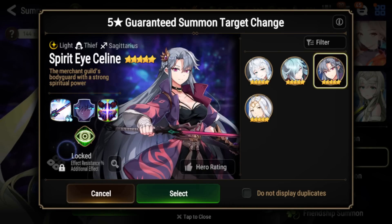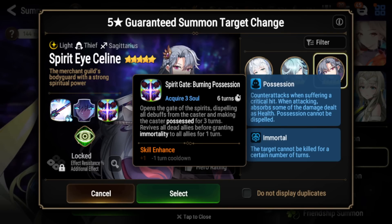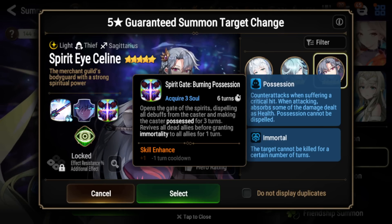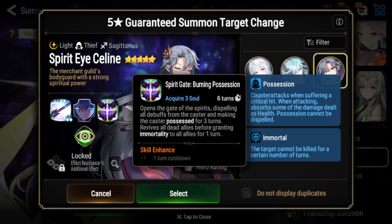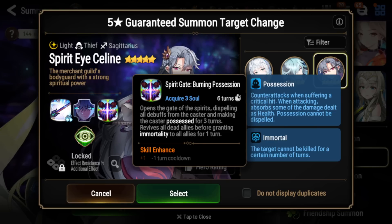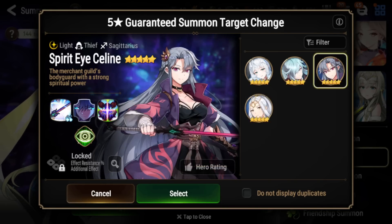Next we have Spirit Eye Selene, a very, very powerful Light Thief. Her S3 is a non-attack skill — it dispels all debuffs from herself and makes her possessed. When she's possessed, whenever she gets hit by a critical hit, she'll counterattack and also heal herself, and this cannot be dispelled. She will also revive all dead allies before granting immortality to all allies for one turn. They will all revive at only 1 HP though, so be careful.